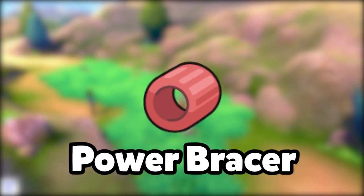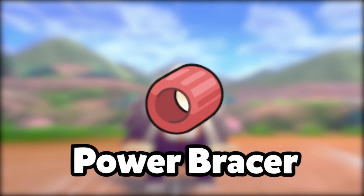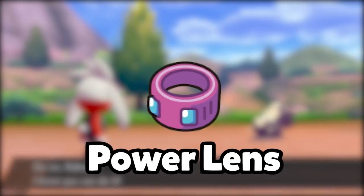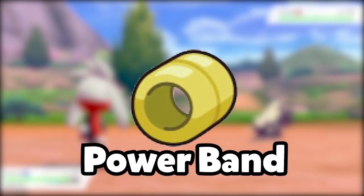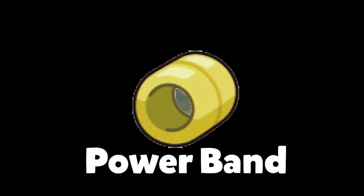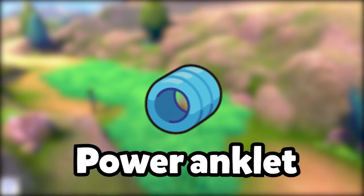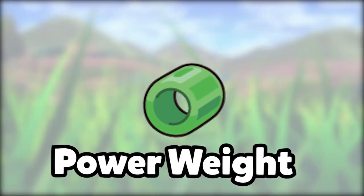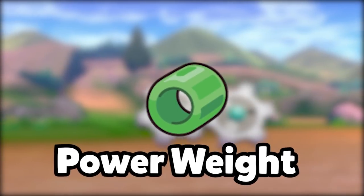The power bracer makes sure that the attack IV is passed down from the parent. The power belt makes sure defense is passed down. The power lens makes sure special attack is passed down. The power band allows you to pass down special defense. The power anklet helps you pass down speed. The power weight helps you transfer the HP IV stat from that Pokemon down.